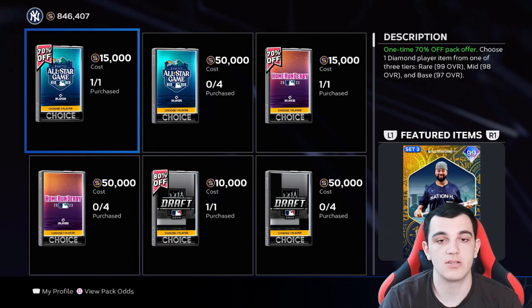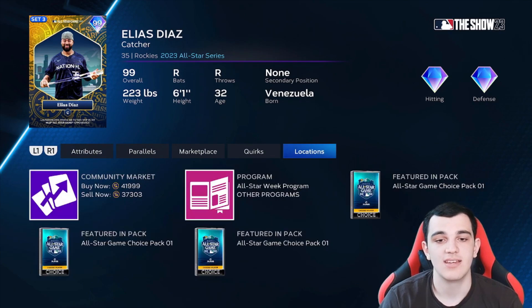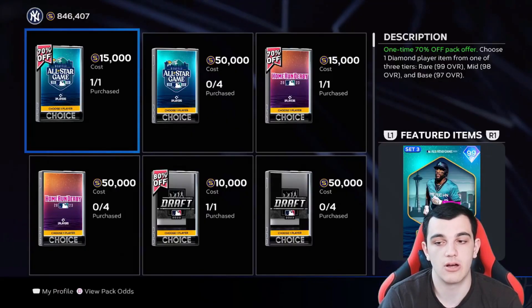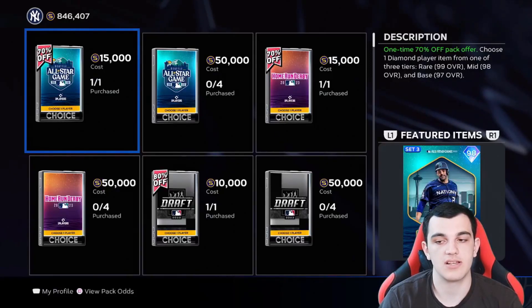Now we can finally go to the all-star game pack. The MVP, Elias Diaz from Colorado — 125, 110, 115, 110, 114 power. Really good vision, discipline, clutch — really good catching card. If you can't get Adley Rutschman, he's not that expensive either. He has pretty good defense — fielding is silver, blocking is gold, reaction is silver, and he has a really good arm. Yandy Diaz — 125, 118 contact, 103, 100 power, 111 vision, 110 discipline, 117 clutch. Fielding is silver across the board.